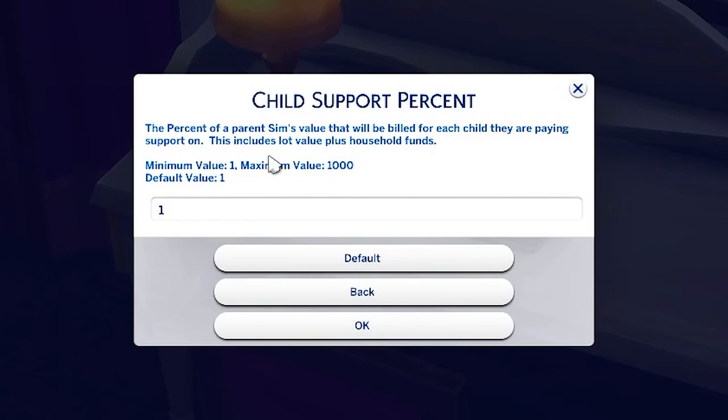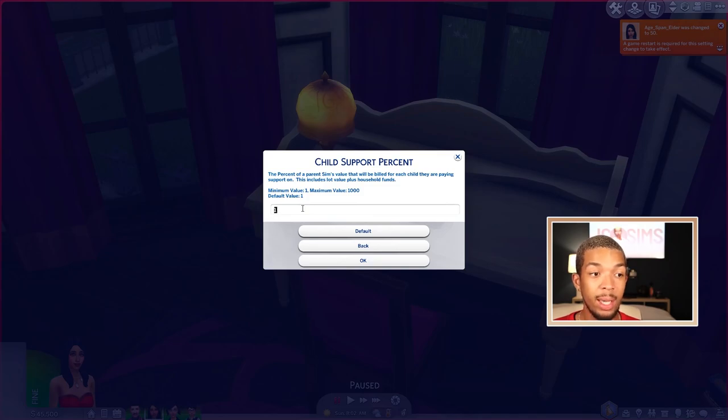If we come back and go to Child Support Percent, it's the percent of a parent's value that will be billed for each child they are paying support on — this includes lot value plus household funds. Right now it's on one, so I would get 1% of the other parent's lot value plus household funds combined. You want to stay within the 1% to 5% range — if you go higher like 10% or 20%, you end up getting thousands of dollars a week, which isn't very realistic. I set mine to about 3%.